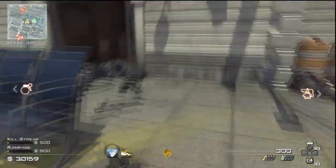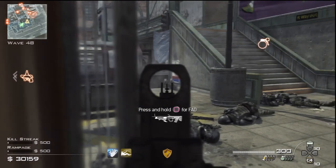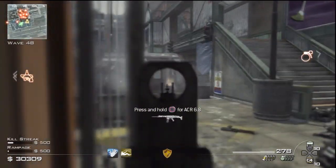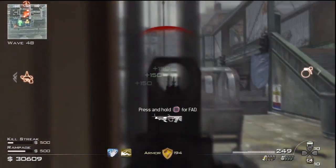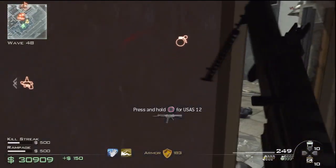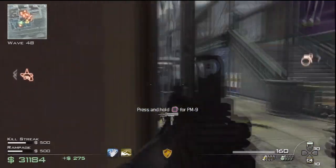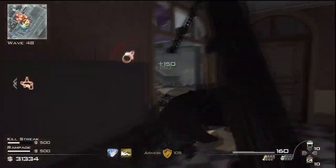My preferred guns on survival mode that I always use on any map are the MG36 with grip. You can also put an optical attachment if you like, but I really like the iron sights so I just put grip on it. My secondary is P90 - the reason I'm not using a second light machine gun is because the P90 is like the perfect gun: you run fast with it, you have a lot of ammo, the clip size is great, and the hip fire is even better so you don't even need Steady Aim.